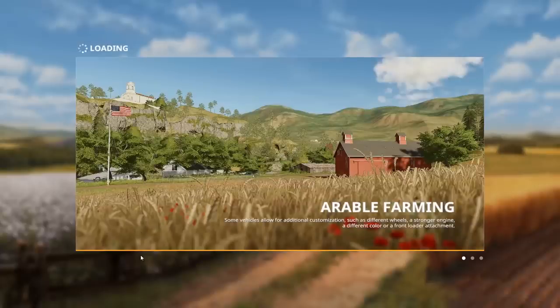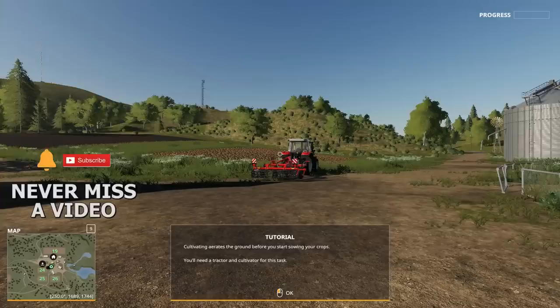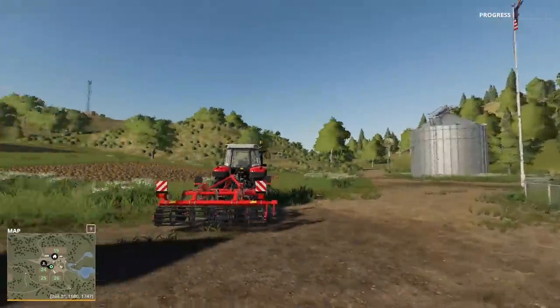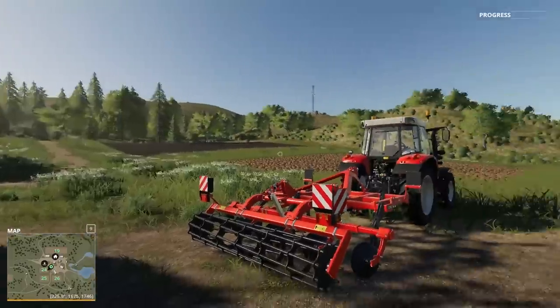Arable farming — looks like we're going to be at Ravenport, which is the American map. Some vehicles allow for additional customization: different wheels, stronger engine, different color, or front loader attachments. In today's lesson, you'll learn about arable farming. To produce crops, there are three mandatory steps: cultivating, sowing, and harvesting. Let's start with cultivating. Cultivating aerates the ground before you start sowing your crops. You'll need a tractor and a cultivator for this task.